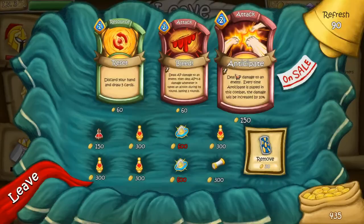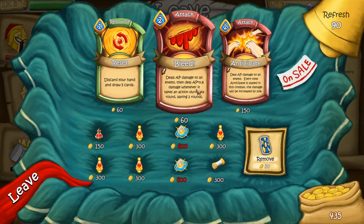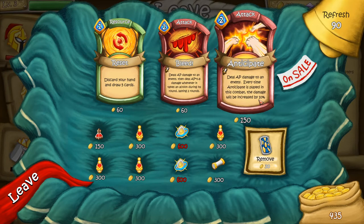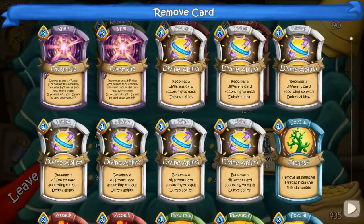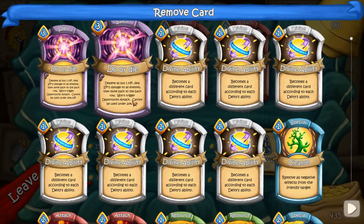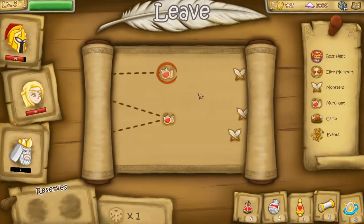Next we move toward the merchant where we can buy stuff and new cards. There's 'discard your hand, draw five cards,' AP damage with Anticipate — every time Anticipate is played in combat the damage increases by 10%, so if you buy a lot of Anticipate you can stack it up. We can also remove a card from our deck. We're going to remove the 'play all but one HP' card — deal SP times two damage to all enemies, then move back to the back row, triggers opportunity attack and cannot be used under 20% HP. Not a big fan of that.